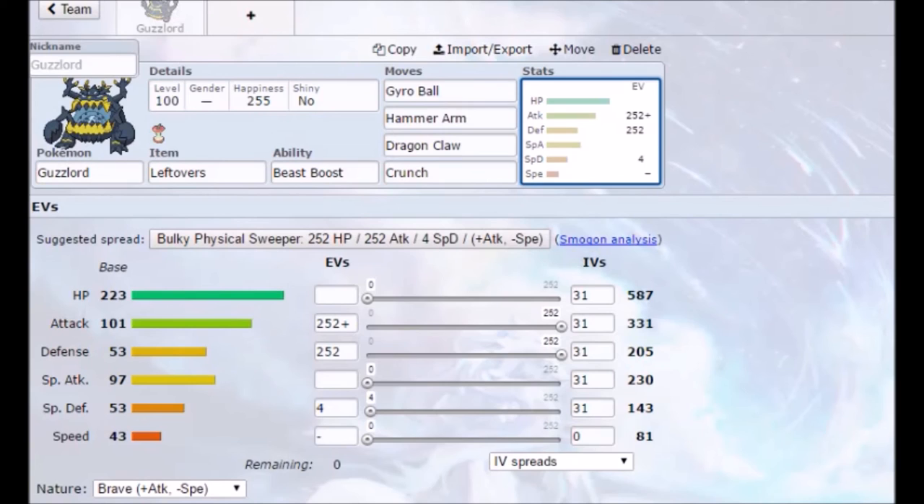Since Guzzlord is slow and there are a lot of fast powerful Fairies out there, including things like Xerneas — I don't believe Xerneas is in Gen 7 right now, but when Pokemon Bank comes out in January you'll have to worry about that, and Guzzlord will probably drop a tier. Right now, run that trick room set with max Attack and max Defense — you could even run max Special Defense. You don't need to run max HP because it's already so fat. With trick room up you get priority with Hammer Arm, Dragon Claw, and Crunch since you outspeed everything by being so slow. Gyro Ball is still good if trick room is not up.